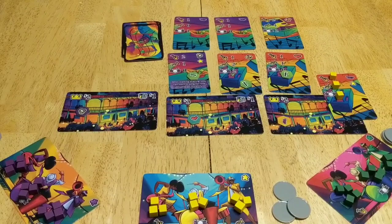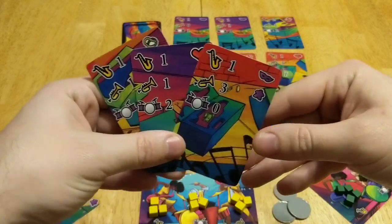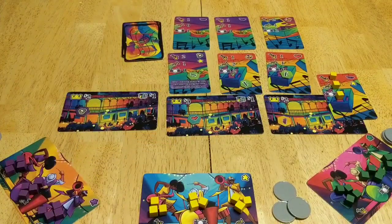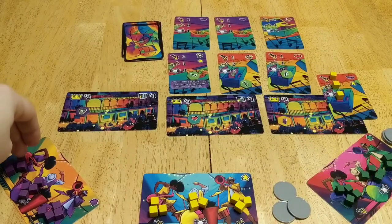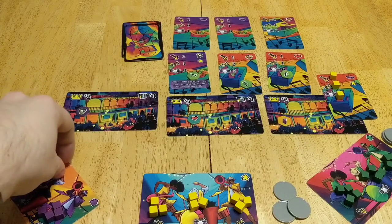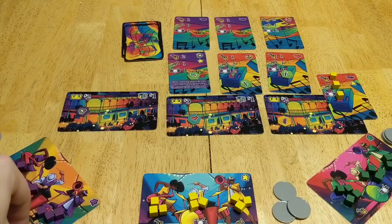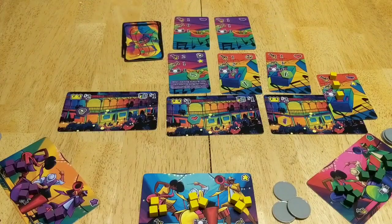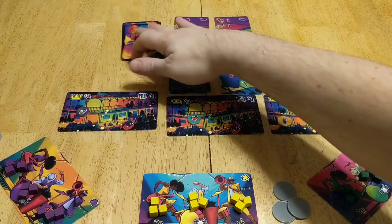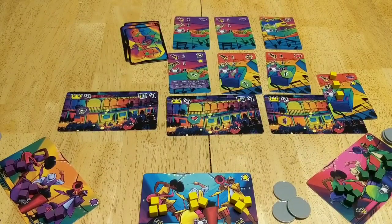Now we move on to Vanessa's turn. Vanessa's playing purple. She doesn't have anything to finish and she's not going to tip her band yet. What she is going to do is take one energy from each of her band members and buy the wild song from the melody market — now nobody else can have it. Once she's taken that from the melody market, we put another song down to refill it. And that is the end of her turn.